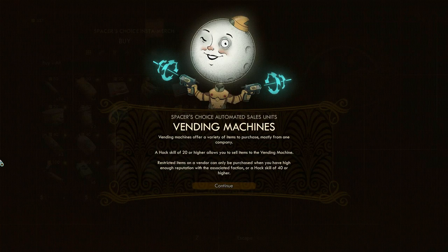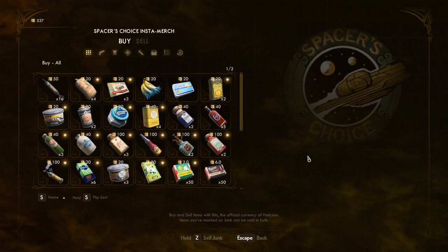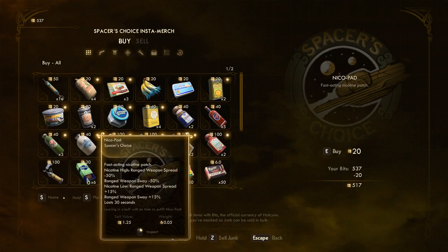Spacer's Choice automated sales units - vending machines. Vending machines offer a variety of items to purchase, mostly from one company. A hack skill of 20 or higher allows you to sell items to the vending machine. Restricted items can only be purchased with high enough reputation or a hack skill of 40 or higher. They've got a bunch of nanners! Kind of interesting supplies here.